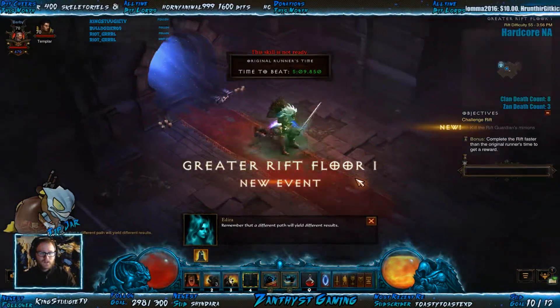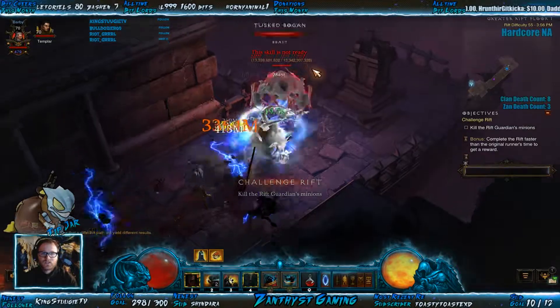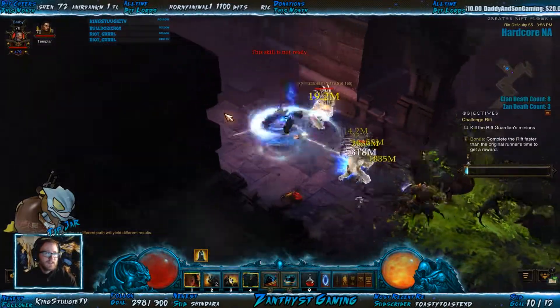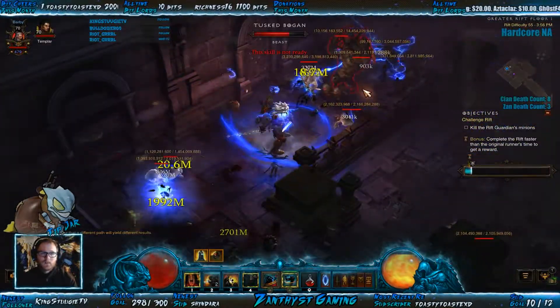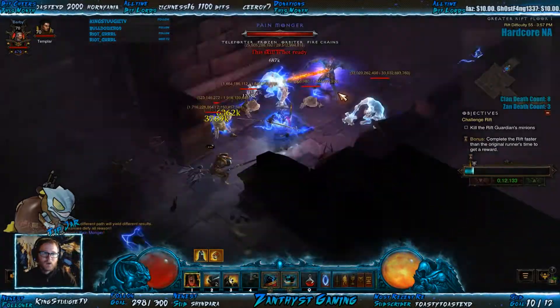All right, here we go. Let's go on into it here. So I'm going to shout right away, I'm going to charge right away, and then I'm just going to start spinning to win. You also have wreath of lightning, so you'll have moments where you're moving a lot faster than other times. That's just kind of the nature of the build that we're running, but it's fine — it works out just okay. We're going to just make sure we charge as often as needed to keep our buff up.